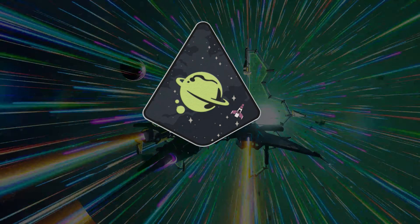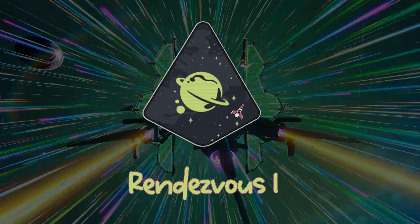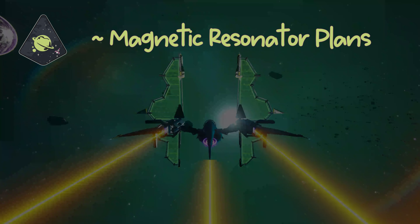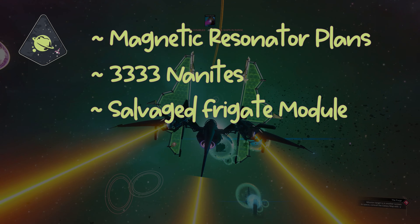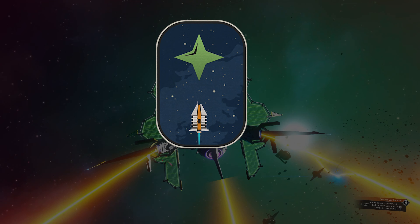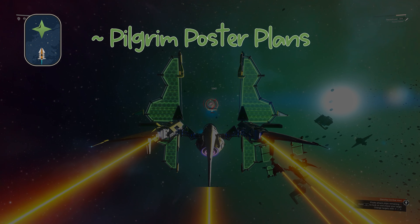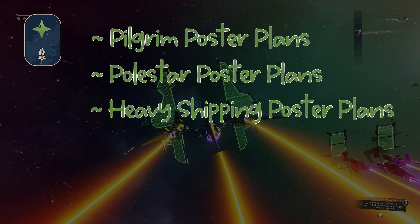The eighth and final milestone in this phase is Rendezvous 1. You simply need to reach the rendezvous point marked. The rewards for getting there in one piece are a Magnetic Resonator Plant, 3333 nanites, a salvaged frigate module, and 2 inventory slots. This completes phase 1 of the Polestar Expedition, rewarding you with the Pilgrim Poster Plans, the Polestar Poster Plans, and the Heavy Shipping Poster Plans.